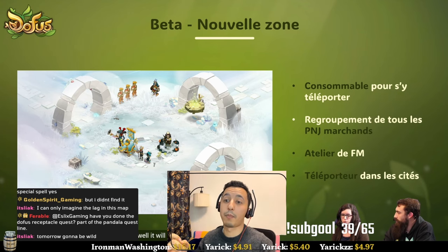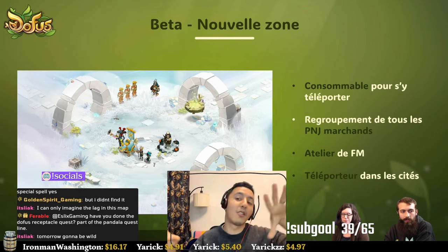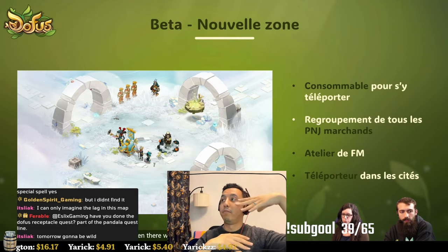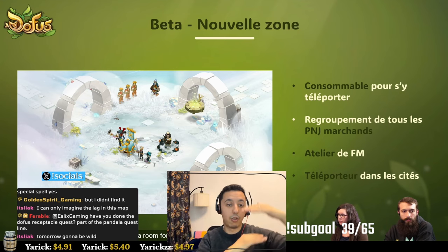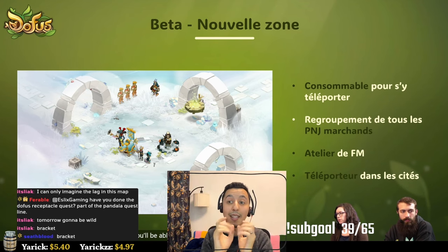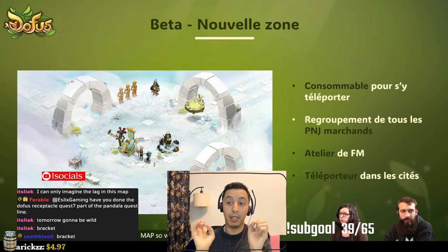At the exit of the encounter temple, there is an NPC that will give you a little potion that transports you to this zone. This consumable lets you enter the zone you can see here. There will be a room for every level range — zero to fifty, fifty and up, and so on — so all the NPCs you'd normally look for are now in one place, separated by one transition per room.